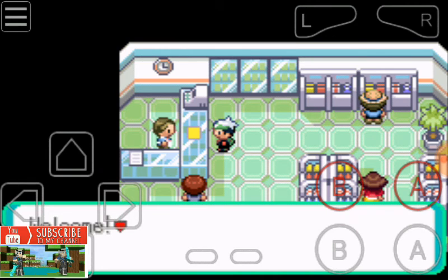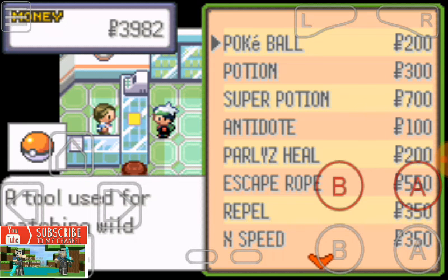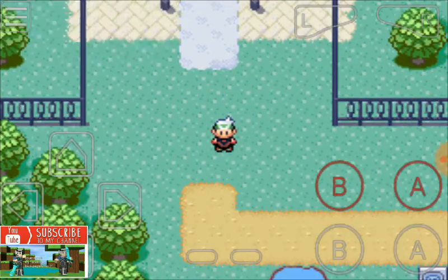The Pokemon Mart has a blue roof, and that Mart is only useful in Pokemon Emerald version. This is the original version and this is no hack — I don't like hacks, but I like the story. The very first thing is to have a Pokeball in your pocket.